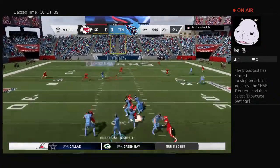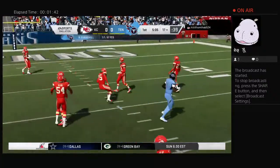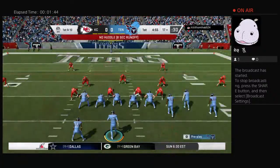Now it's Tannehill. Got him in for 12. First down, Titans. Gain of 12.